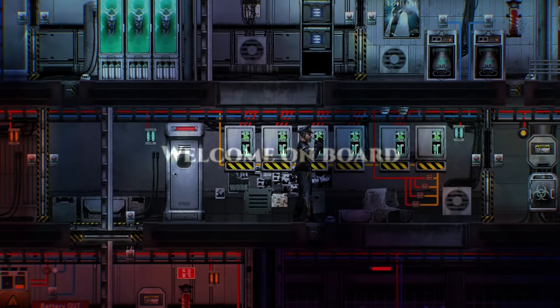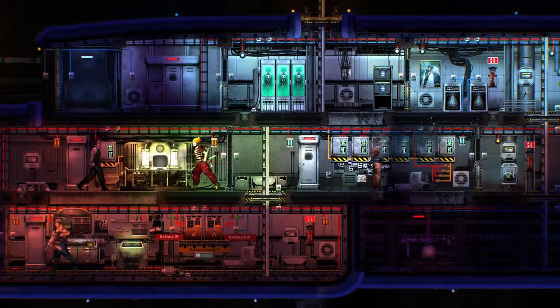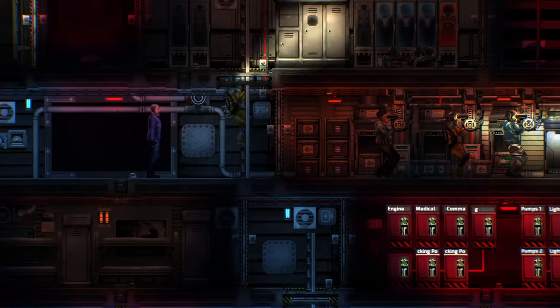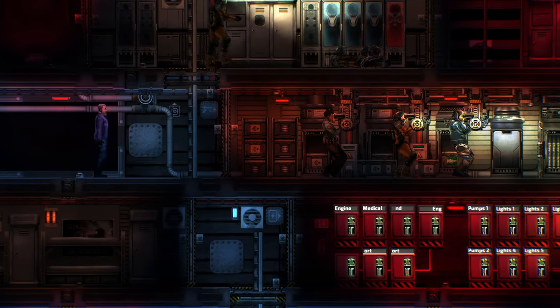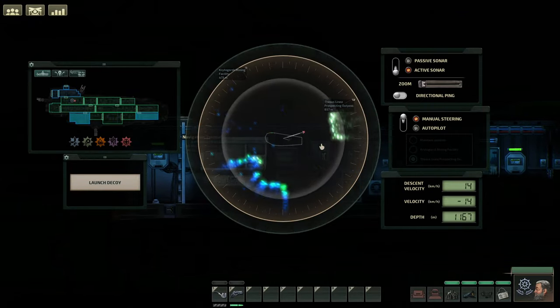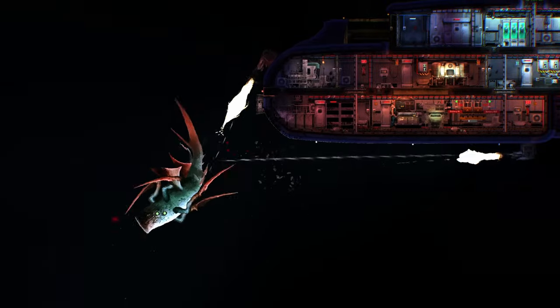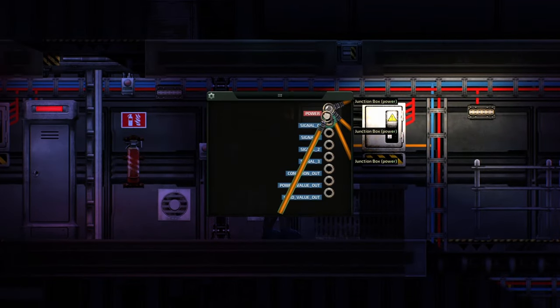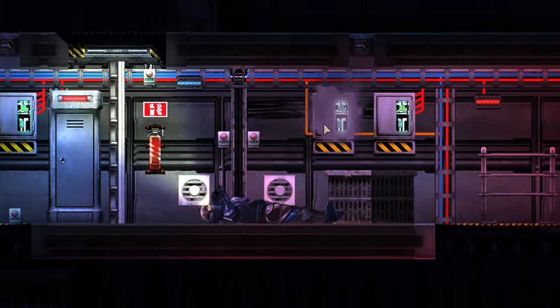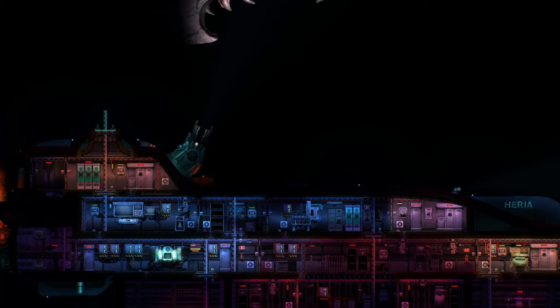In Barotrauma, you choose your role from six different jobs and join the crew of a submarine — a complex vessel with many interconnected systems. Do your part and steer, maintain, upgrade, and defend the sub. Take good care of it, like it's the only thing between you and a sea of unpredictable dangers. Because it is.